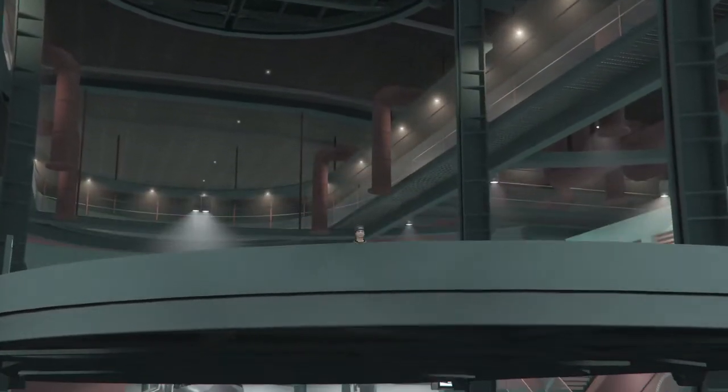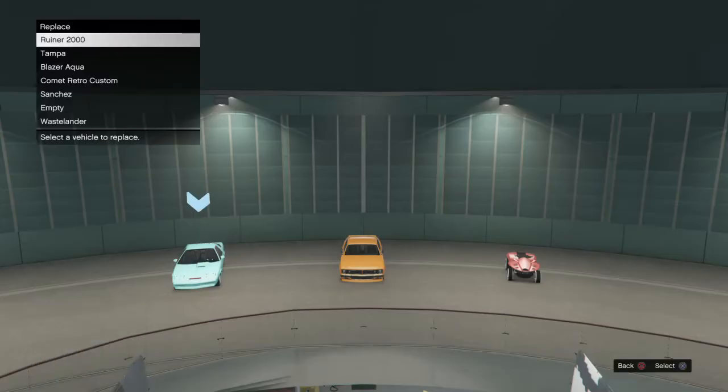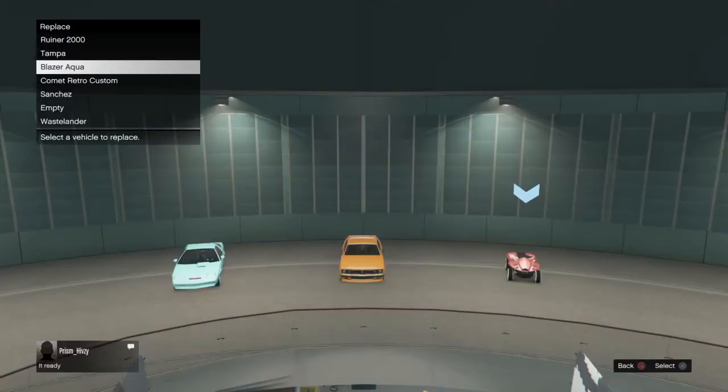What you'll do is after you do the second part where he drops you away — but not too far — and the second Cargo Bob screen glitch, from there you'll just drive right into your facility like I did now. You just won't call anything up. Now, when it finally loads you into your facility, you're gonna want to deny all the messages. It'll say, do you want to swap a car? Just say no.